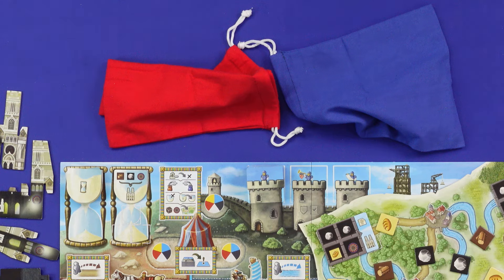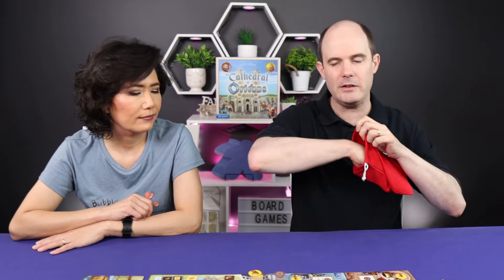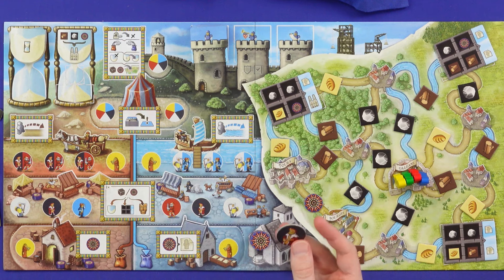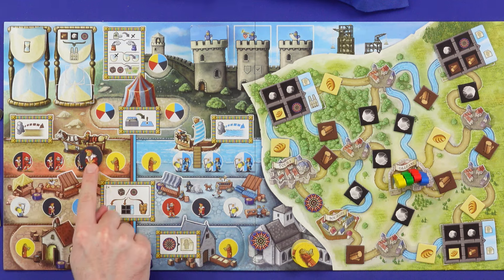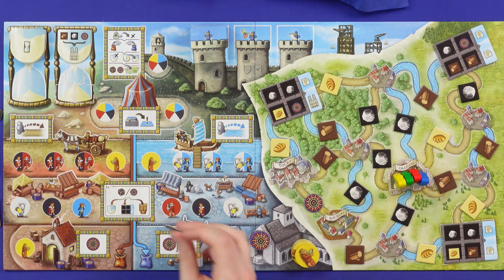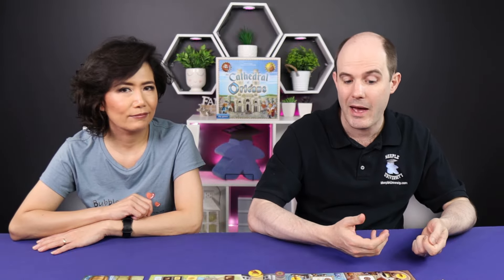Every turn you will choose one of the two bags and take a single worker from it. Gone is the taking eight or six workers and combining them into lots of things. You simply take one worker and put it onto any matching coloured space regardless of which bag you took it out of, then you do the action that's there. A big part of the puzzle of the game is you don't know what order the tokens are going to come out of the bags.